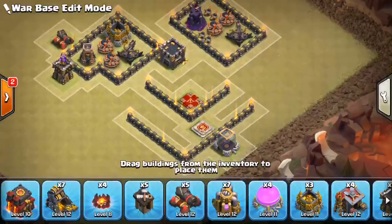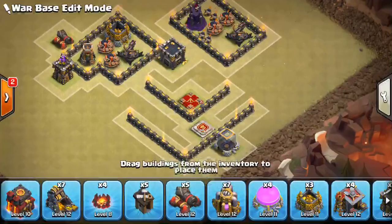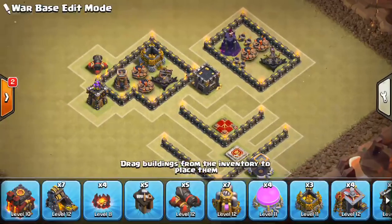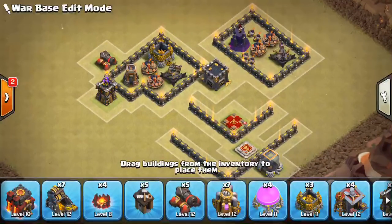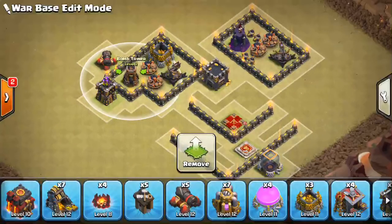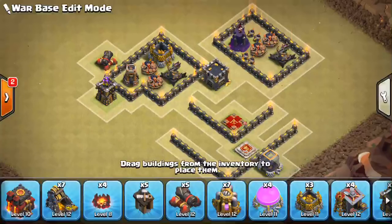Just to recap: put the queen and possibly the king away from your double giant bomb sets — people have gotten lazy about that, so go back to doing it strictly. Have two double giant bomb sets. For one of them, try to include a wizard tower and some small bombs. For the other, put the double giant bomb set right next to the bomb tower, with the bomb tower on the outside so hogs are more likely to go from the bomb tower inward toward the expo. That should get the hogs killed.